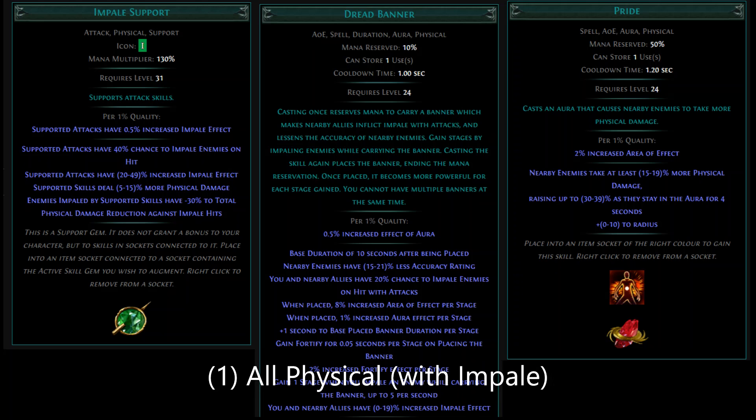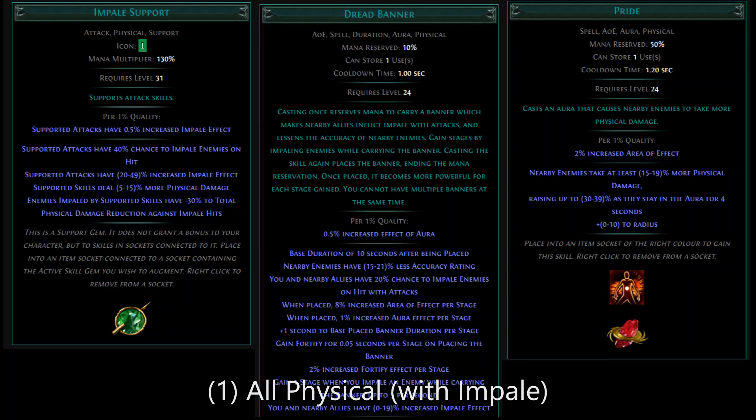Just a quick word about how you might go about scaling Animate Weapon in 3.10. We'll need to see the final skill gem before we know for sure, but there are really three different ways you could aim to scale this skill. The first would be all physical, using something like an Impale Support, Dread Banner, and maybe the Pride Aura, and trying to stack as much physical damage as possible. That's certainly a viable option.